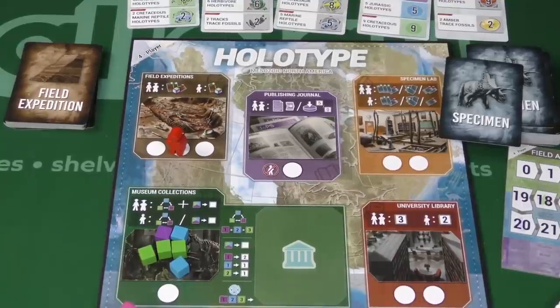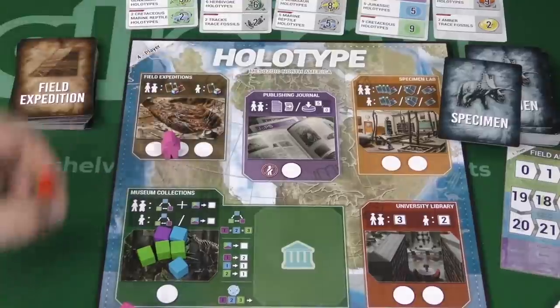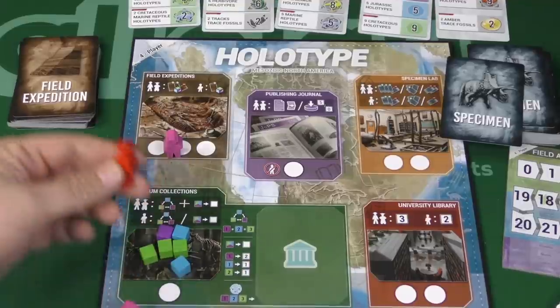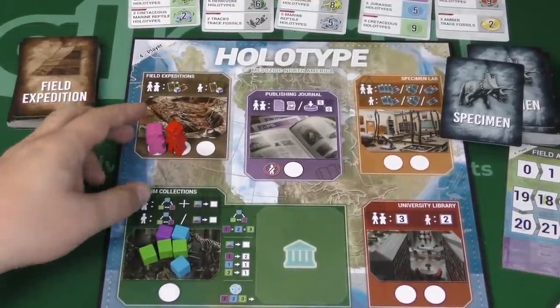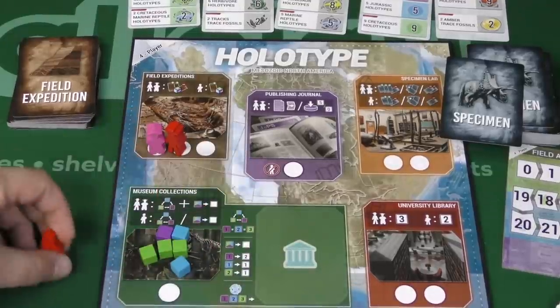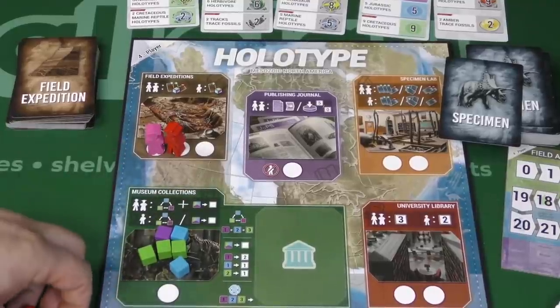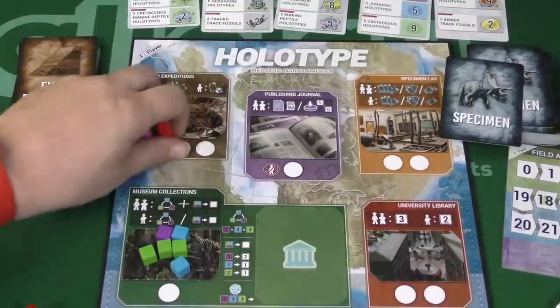During the course of a game, players take turns either putting a worker on a space on the board, or pulling all your workers back. When you place a worker, if someone's already there, you can bump them if you're the same height or higher. Your paleontologist can bump anybody. A grad student can't bump a paleontologist, and anybody can bump the field assistant. However, you can't bump somebody if there's an open spot on the board.